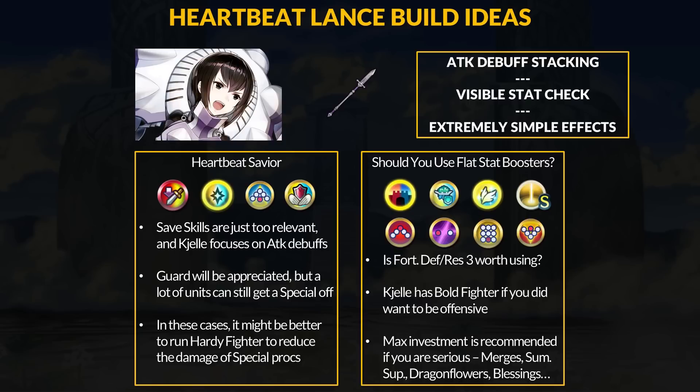For flat stat boosters, Fortress Defense and Res 3 gives +6 defense and res but minus 2 attack. Getting another effect like Guarded Unity is probably more valuable nowadays since you can use field buffs and debuffs to win the stat check instead of messing with flat stat boosters. Chell has Bold Fighter which is still good, but Heartbeat Lance doesn't really scream for a player phase build. Enemy phase is definitely still the way to go, and save skills just feed into that playstyle. Overall, this is a strange refine — it could have been an alternative to damage reduction effects, and you can't exactly disable an attack debuff so it's just flat numbers.